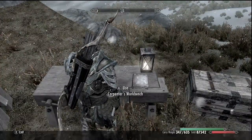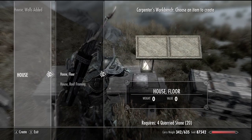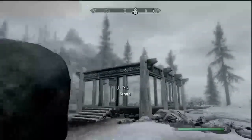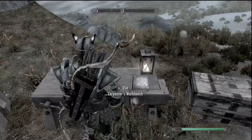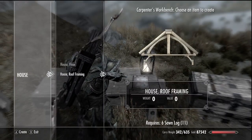I'm not quite sure what kind of architecture school the Dovahkiin went to. Oh, there we go. Wow. It's like an abandoned warehouse right about now. Now I need to put a roof on that — that's the most important thing. Put a roof on it. Roof framing, sawn logs.